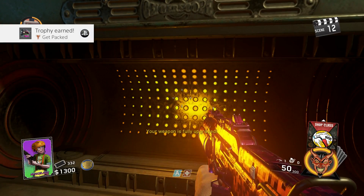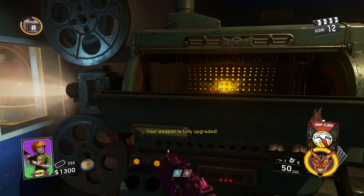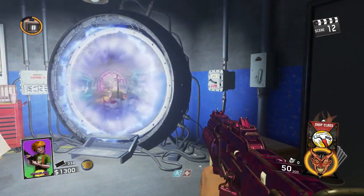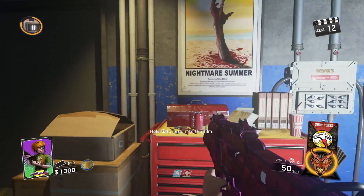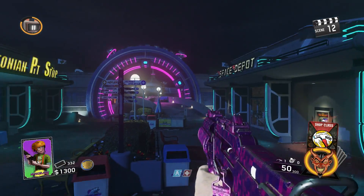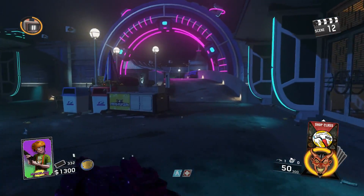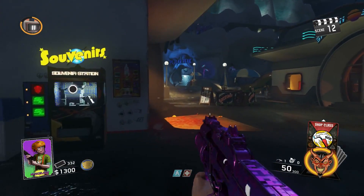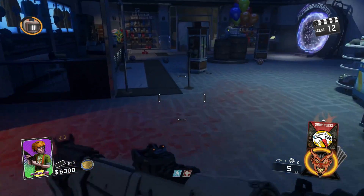The main thing you need to do is turn on all of the power switches located around the map. I already made a video on that, so if you want to check it out because you don't know where all the locations are, you can click the eye icon on screen. Make sure you check that out first if you haven't seen it, so you know how to turn on all the switches.